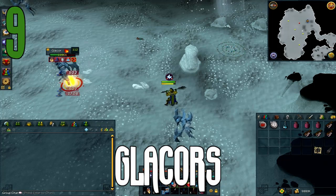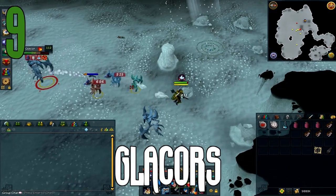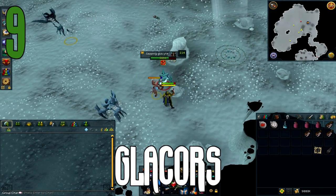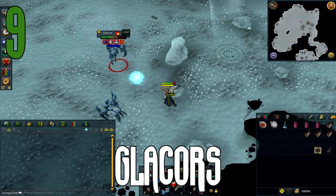Glacers are also fairly profitable as well. Depending on your luck with boot drops — the regular drops aren't amazing — but you can make a decent amount, 3, possibly even 4 mil an hour if you're getting really lucky with the Steadfast and all that. I would recommend training Glacers; this is probably my favorite method to train personally out of everything on this list.